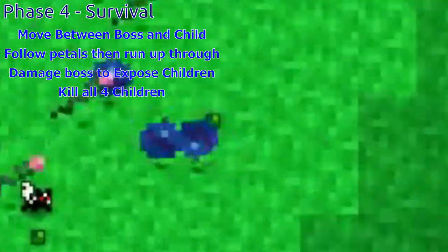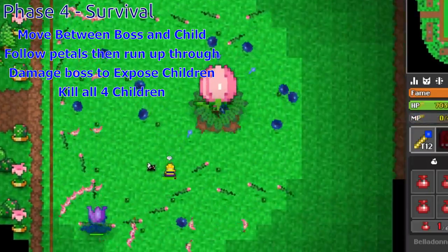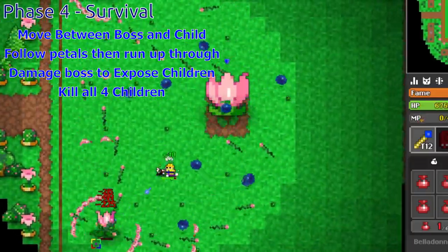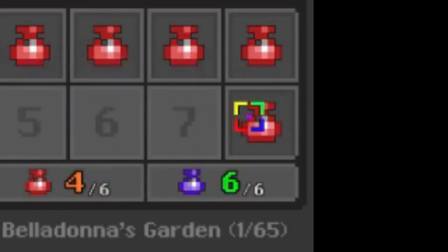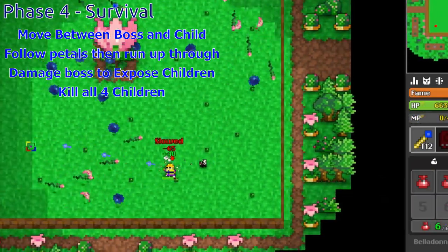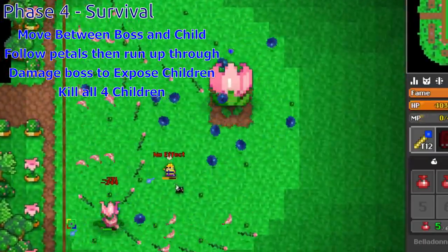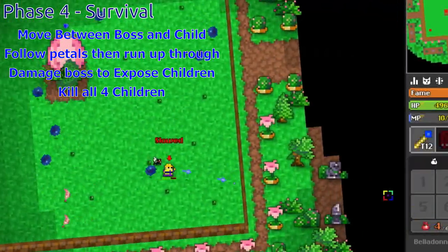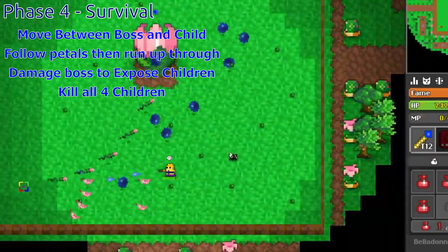You also have to watch out for the blue bombs that circle around — those aren't pillows either. Once you get the hang of avoiding most of the damage, you'll realize you're supposed to shoot the boss to make the children vulnerable. Once you do, kill the child and you've created yourself a safe spot. Take a breather and restock your pots. You won't be able to regen mana because the boss shoots out quiet shots every so often. You have to weave your way to the next child — this is the second easiest time to get lined up and die. You have to kill all four children to proceed to the next and final phase.